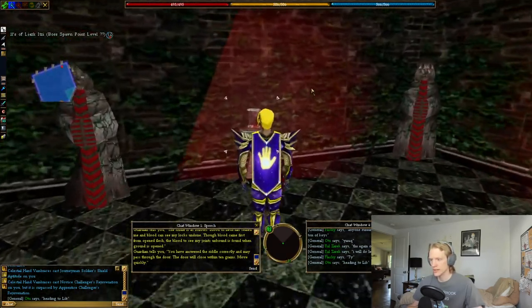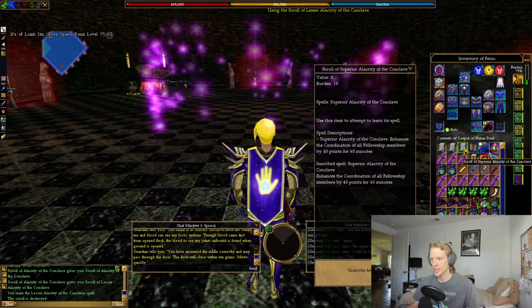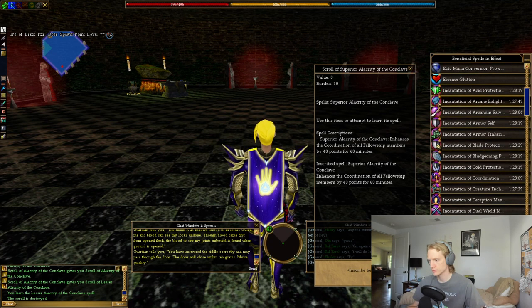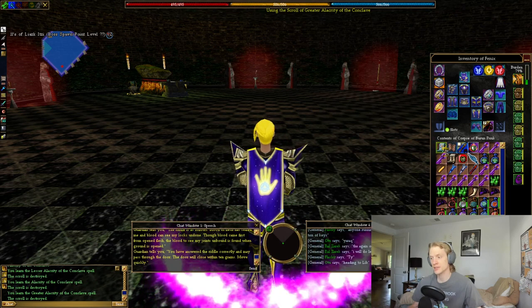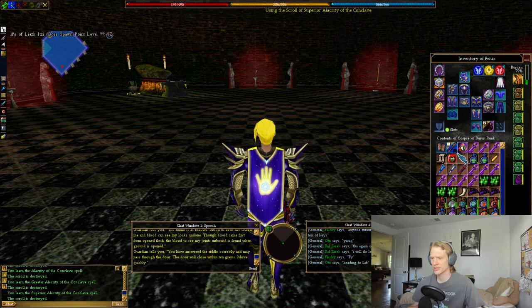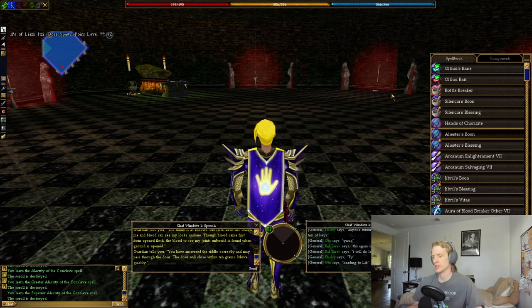I'm going to get one of the spells this time. Let's get Alacrity of the Conclave, which enhances the coordination of all fellowship members by 25 points for 30 minutes. The best one is 40 points. I have level eights — a level eight is 45. So these are level sevens. You can only cast level seven creature spells anyway, so it kind of makes sense. You could buff a ton of people with this, and it's the same duration — 60 minutes, which I believe is the duration of level sevens.